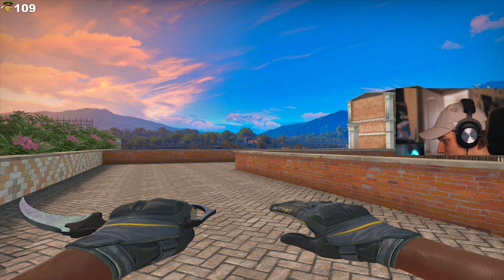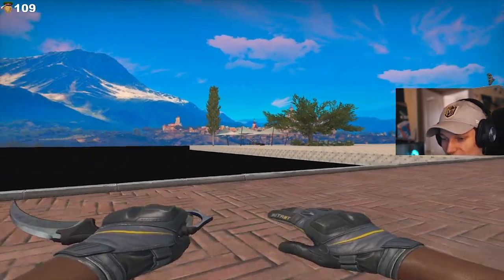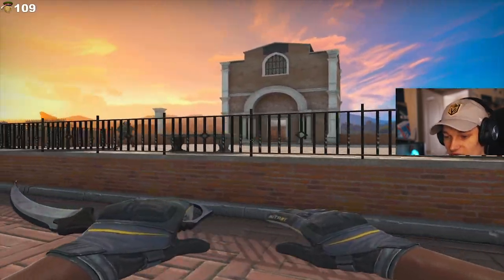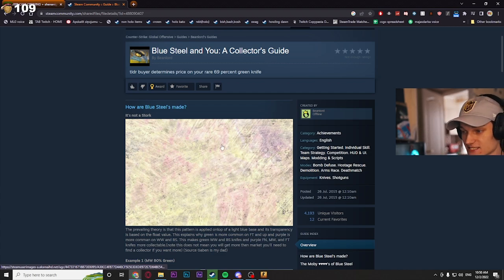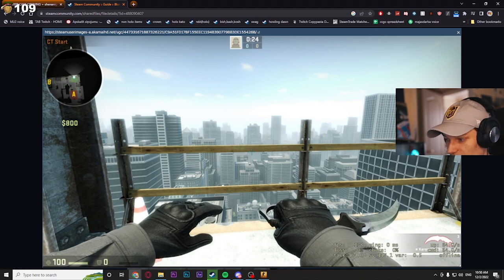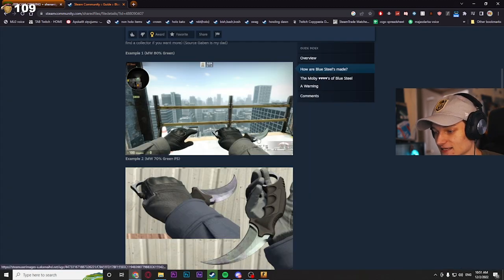Let me turn down the saturation before I ruin your eyes. The best part about these factory new blue steels is that they have a pattern — there's a chance you get a full blue one, and also a chance of getting a full green one. This is the pattern template right here. There's some purple, some reddish, pinkish, and a lot of yellow-green stuff. Here are some screenshots. This is the green one — probably the best green you can get — and I think it looks very clean if you match it with some nice gloves. You can see the differences: this one was very green, and this one is back to blue, slash kind of purplish.